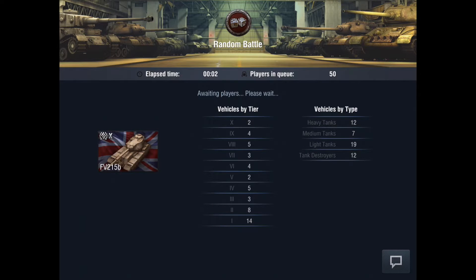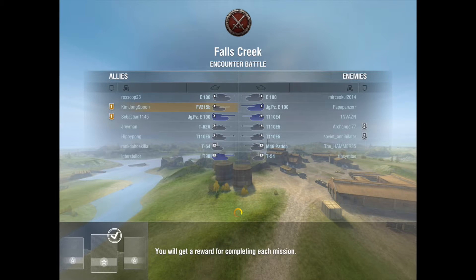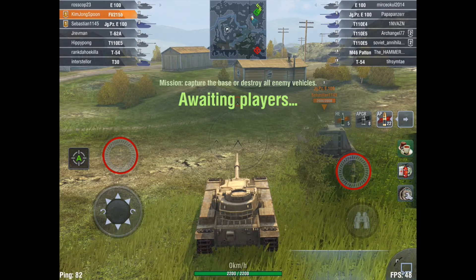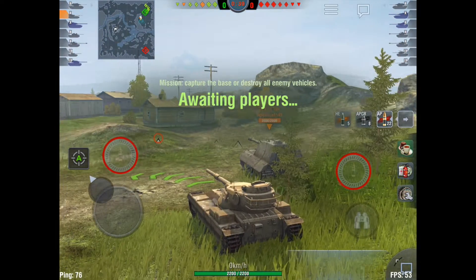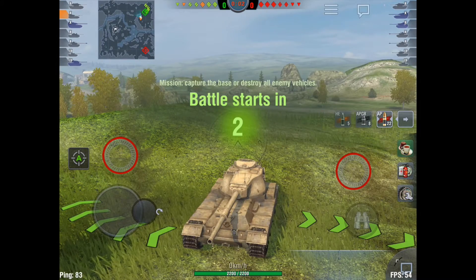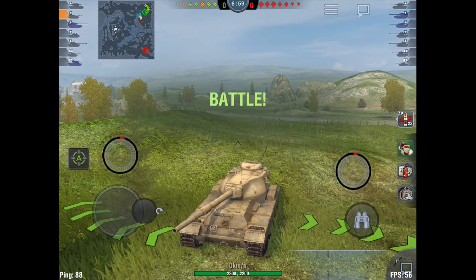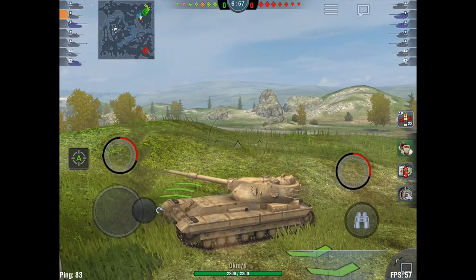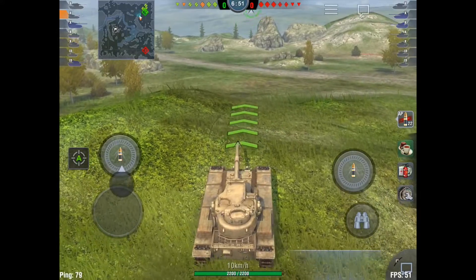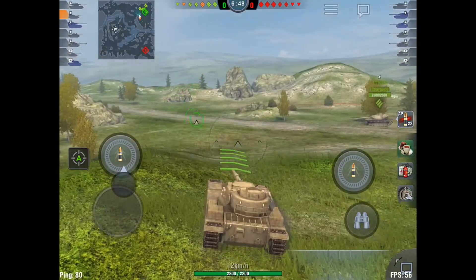I've yet to get an ace tanker in the FV215B, but I did get a first class. I'm actually going to do less damage in this game than in the previous game, but because of the different XP coefficients you receive from shooting tanks of different tiers, I'm going to get more XP. If you shoot a tier 8, you get less XP than shooting a tier 10, because tier 10s are more valuable targets. So if you know you're going to die and can get one more shot off, shoot the tier 10 instead of the tier 8 — you'll get more XP, more credits, and it will minimize repair costs and help your grind.